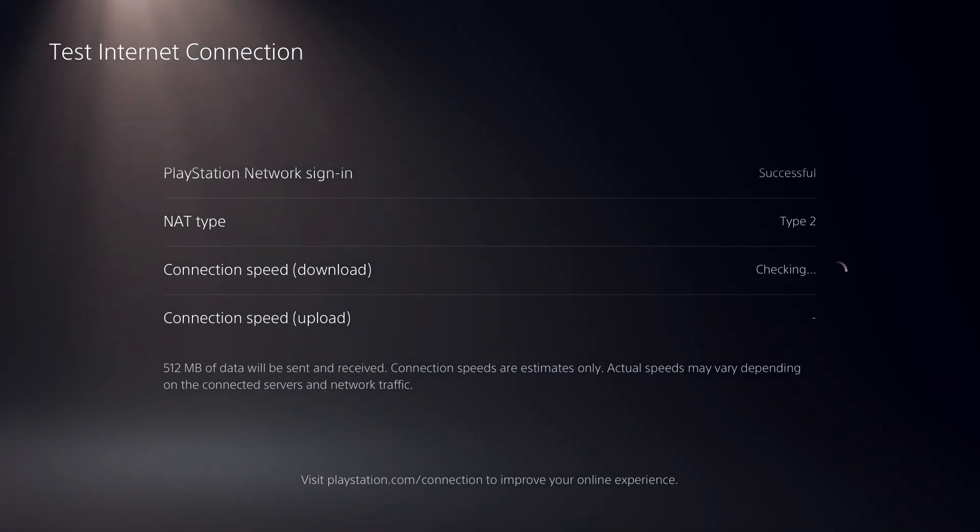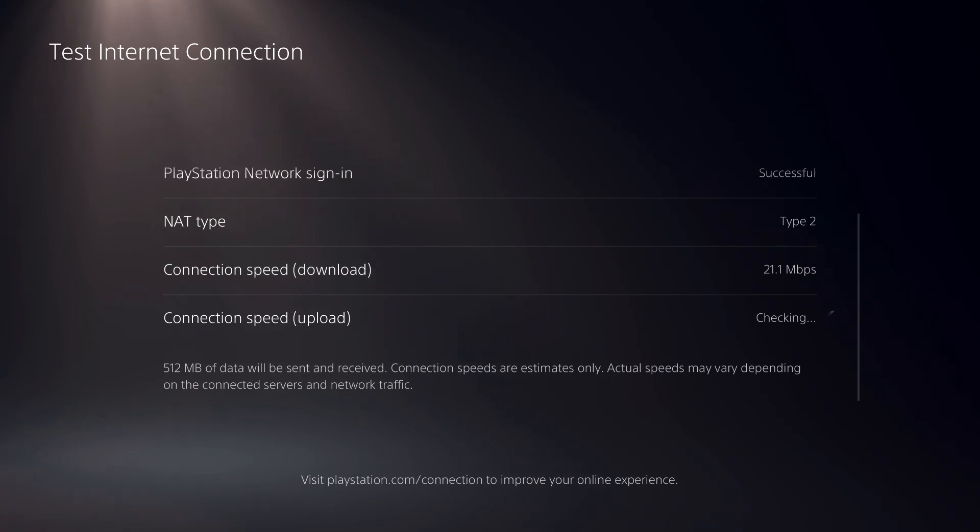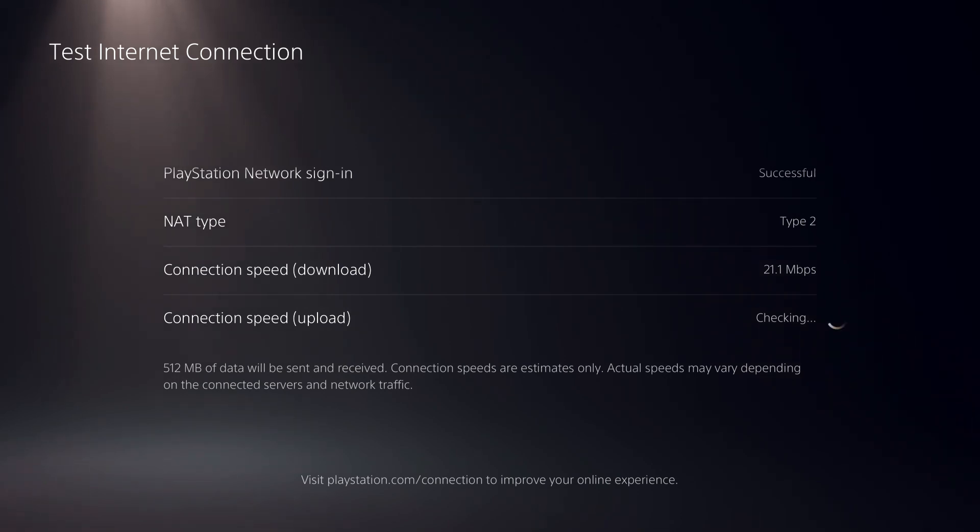I'm just going to show the download speed. Here we go — 21 Mbps. This just proves that if you are downloading something, your internet speed will go down. For some people it goes down so much.